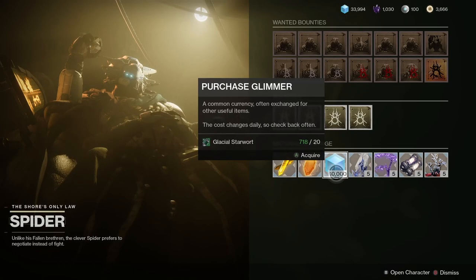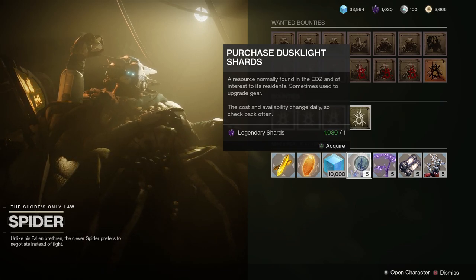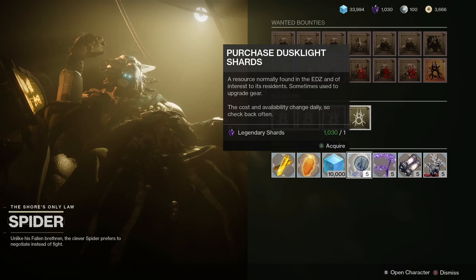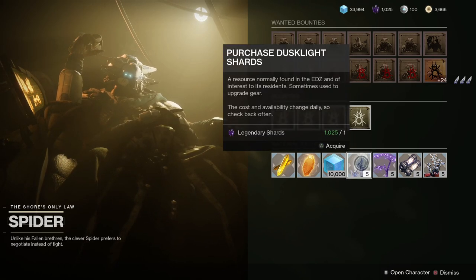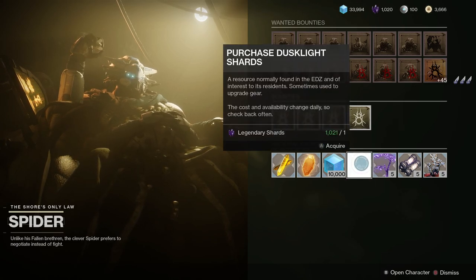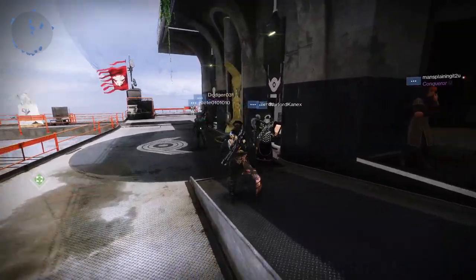It's also worth checking out Spider on the Tangled Shore, as he may be selling or trading Dust Light Shards — his inventory rotates daily so it's always worth checking in. Be careful though: sometimes he sells materials like Dust Light Shards for one Legendary Shard, which is what you want, but sometimes he sells them for 5,000 Glimmer — I wouldn't pick them up for that price unless you've got millions of Glimmer. Spider really just wants to take all of your Glimmer.